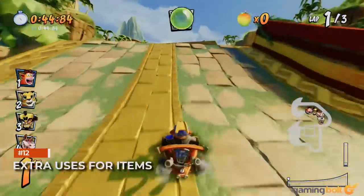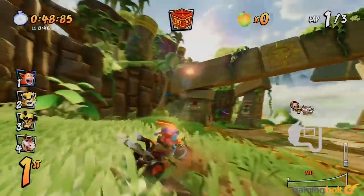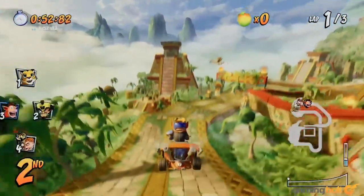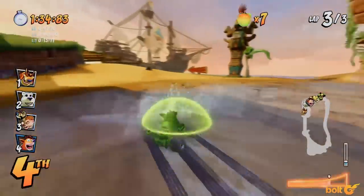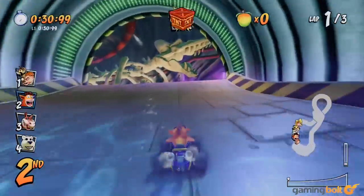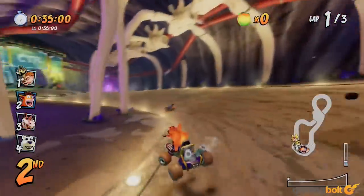Once you've dispatched an item, that doesn't necessarily mean that they've done all they can for you. Often a second tap of the item button makes them do some other stuff. So if you have a shield around you, you can press that item button once again to send it zipping forward to use as an offensive item. Similarly, after you've sent out a bomb, you can choose when to make it explode by hitting the item button a second time.